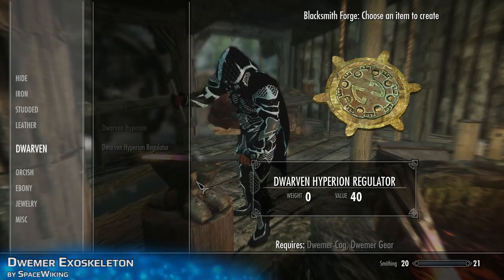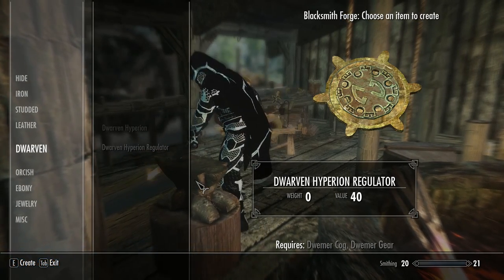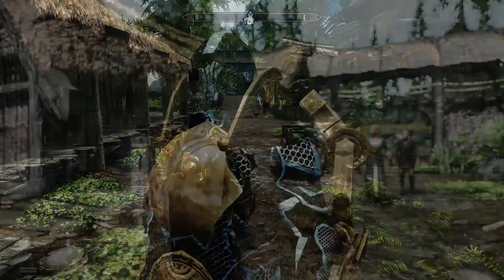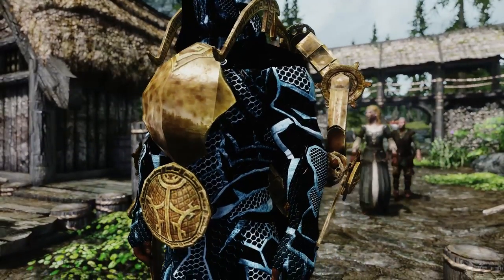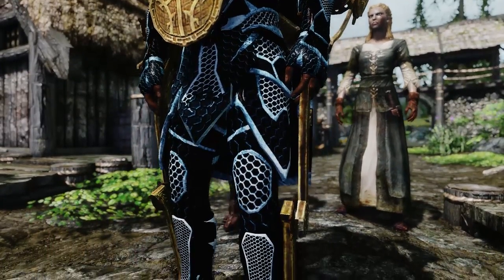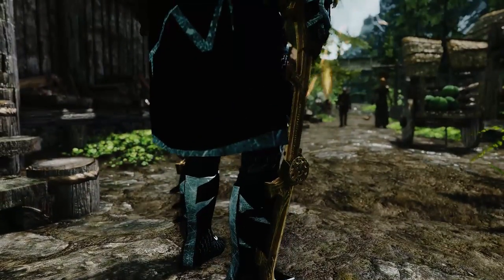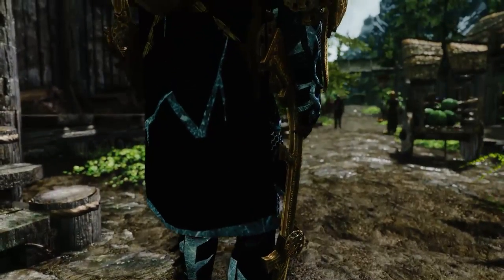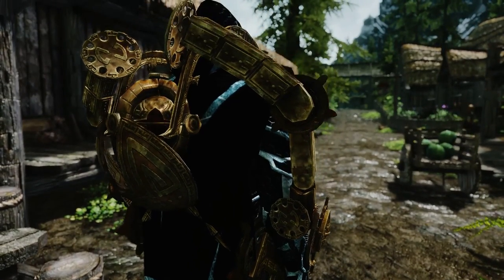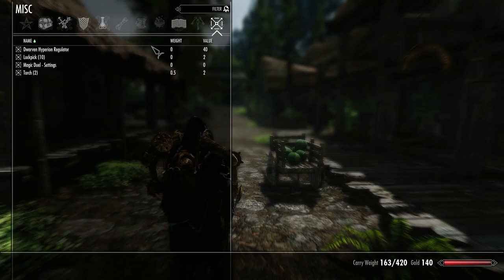I'm taking this new armor and running directly to the forge, because there we can smith a Dwarven Hyperion and a Regulator. That's really badass. What I really like here is that the colors of the Nightingale armor and of this Dwarven Hyperion are fitting perfectly together.